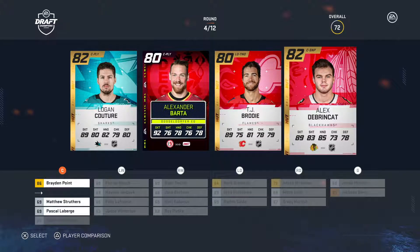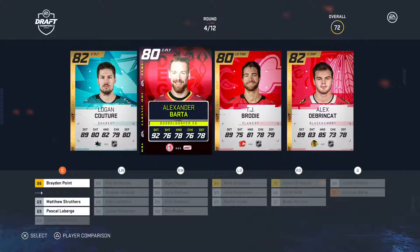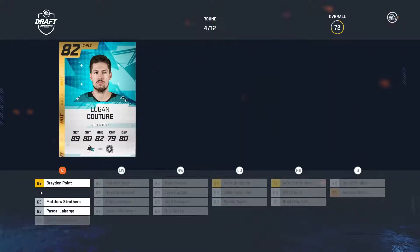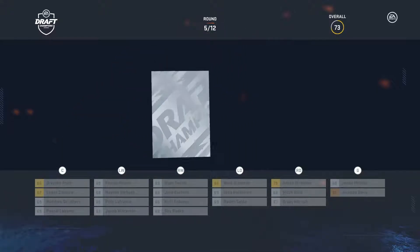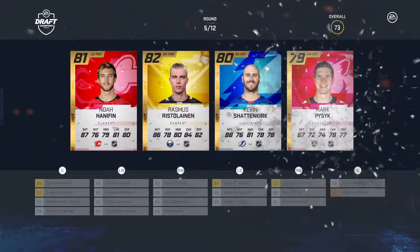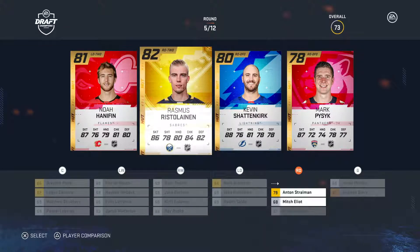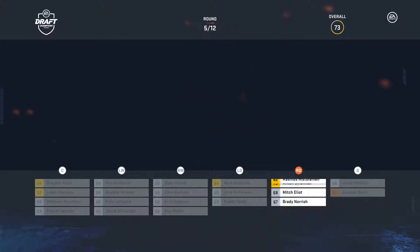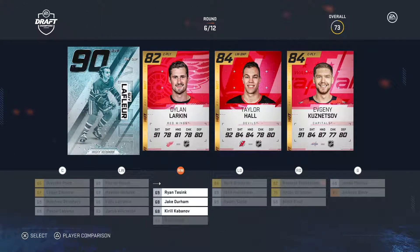Logan Couture or TJ Brody - we already have a center, but I'm going to go with Couture. Highest number wins, it's kind of that simple. You want to try and get your overall team into the low 80s, at least the low 80s. As much as I like Shattenkirk and appreciate what he did for the Rangers taking a hometown team discount, it just didn't work out. Rasmus it is - keep bolstering those defensive pairings. We really need to get some good wingers in here.